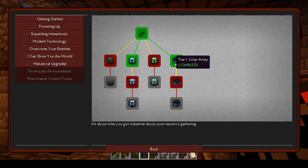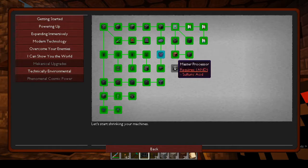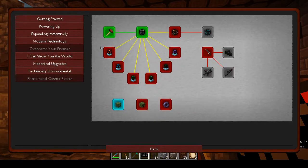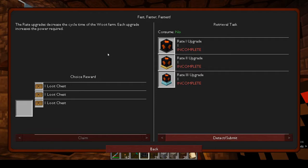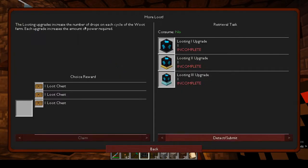If we want to do any of these we have to wait for the litharite. Mechanical upgrades — it was just to do these machines. We may have reached what we're supposed to with Mekanism. We've completed that section. There are loot upgrades — looting upgrades — you've got to make each upgrade.